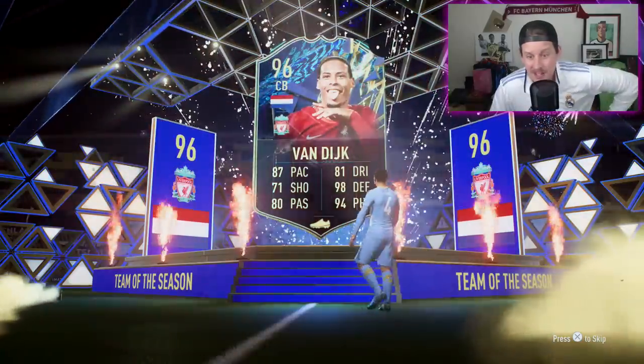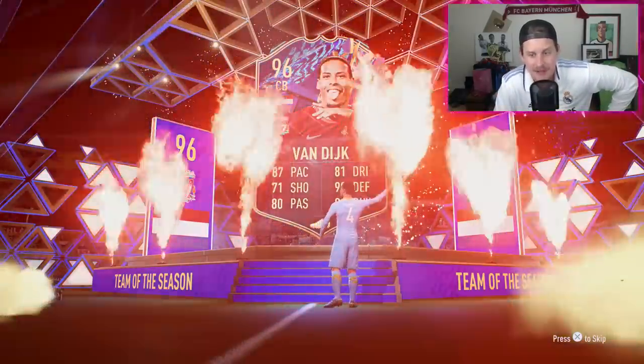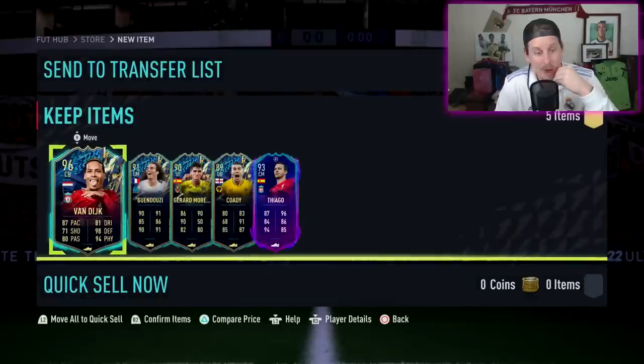From the 85-by-five we pulled a 96 Virgil van Dijk — could be a whole lot worse. We're also going to open up our Footies French player pick to see what we can get.